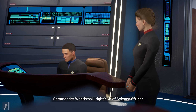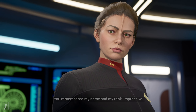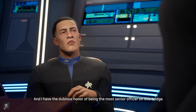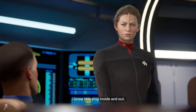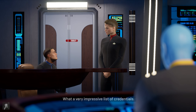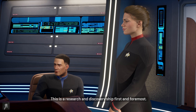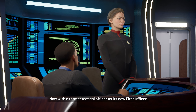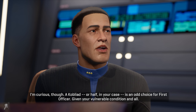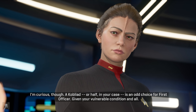Commander Westbrook Wright, Chief Science Officer — you remembered my name and my rank, impressive. Yes, I am the chief science officer and I have the dubious honor of being the most senior officer on this bridge. I know this ship inside and out, better than just about anyone. This is a research and discovery ship first and foremost, now with a former tactical officer as its new first officer. A Coblyod — or half, in your case — is an odd choice for first officer, given your vulnerable condition and all.